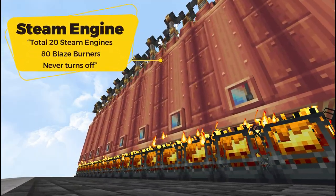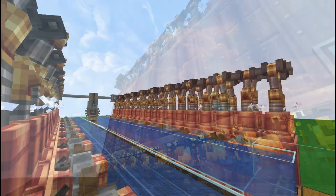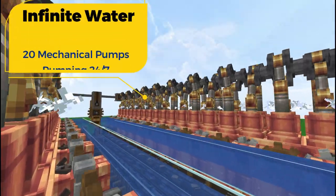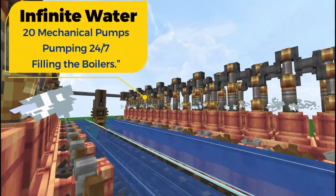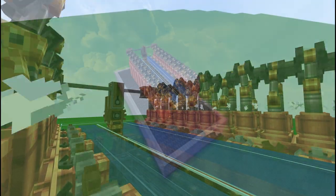We are going to be using a total of 20 steam engines and 80 blaze burners for this actual setup. And just like every steam engine it requires water, so we are going to be using about 20 mechanical pumps that are going to be pumping water 24/7 from an infinite source we have in front of us.